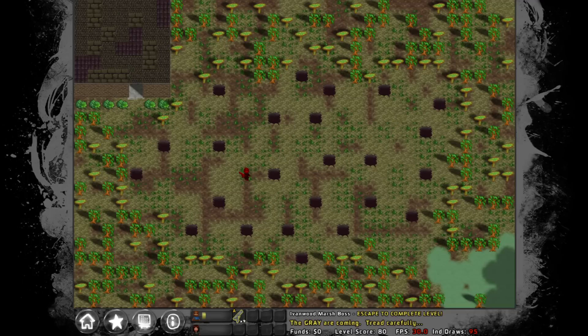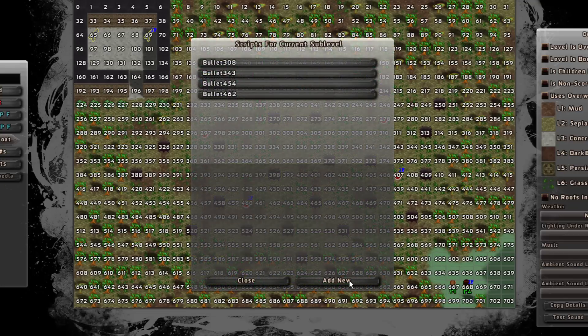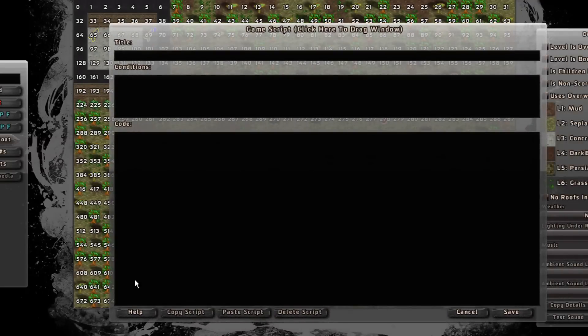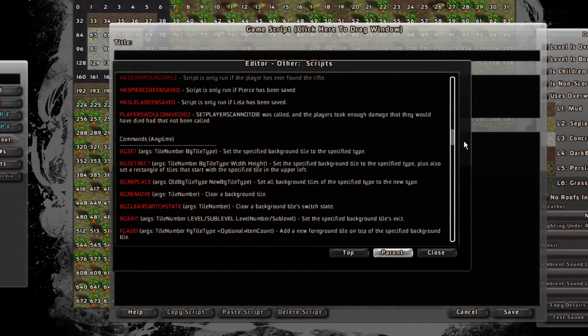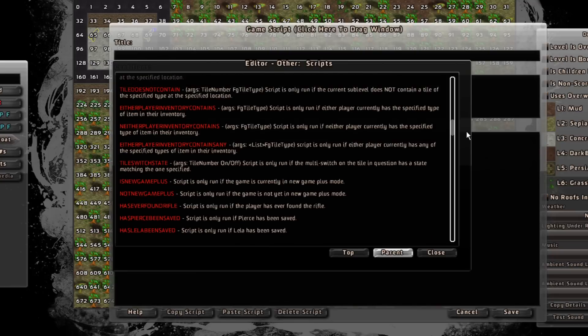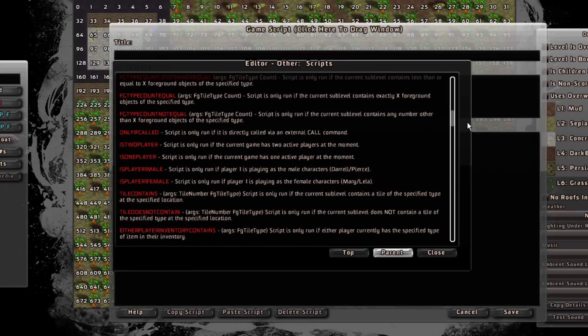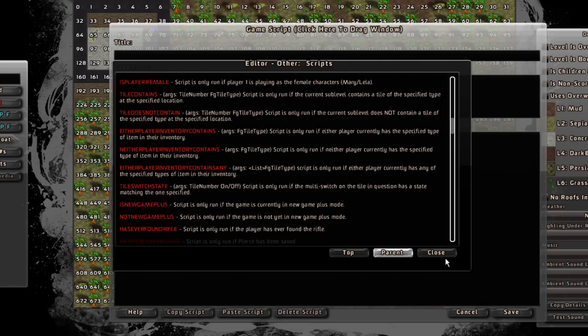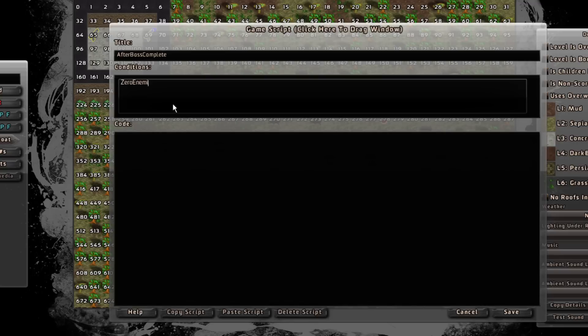Now what I'll have to do is make an exit condition. Let's do that right now. I need a condition — there's a couple of different ones I could use. The condition could be that there are zero enemies, or I could say there are no eyeball snakes. Let's just say zero enemies — that's simple enough. After boss complete, zero enemies as our condition, and once only per play.